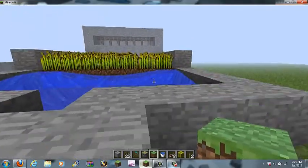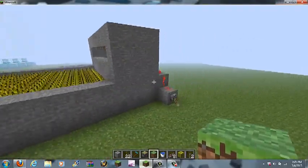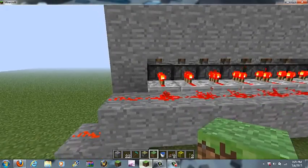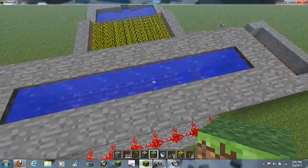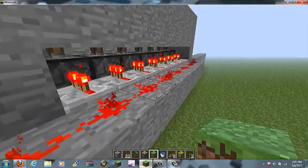This one is a wheat farm. As you can see, it's a lot of wheat. This one is easy to make — standard system. Use regular pistons, not sticky. You always have them on, and as you can see, you have a pool of water on the pistons itself. I'll let you look at that real quick.